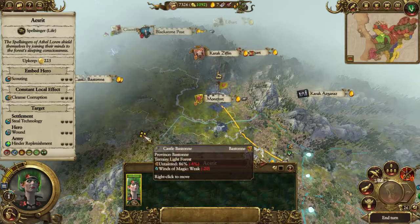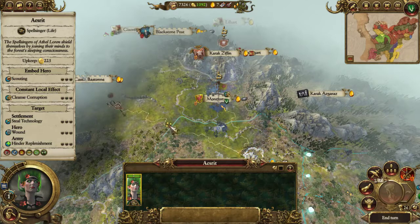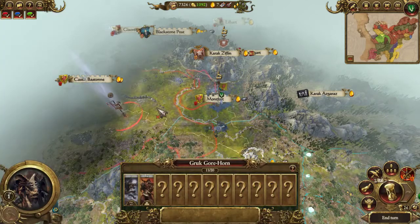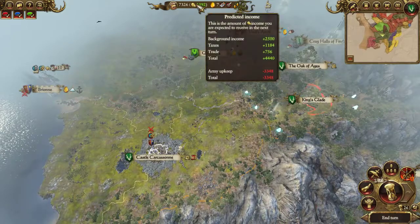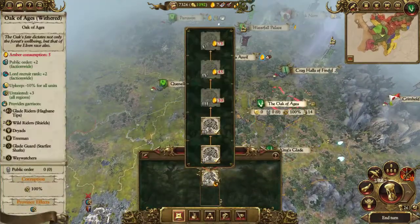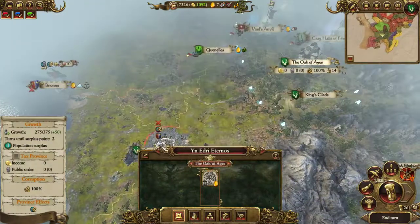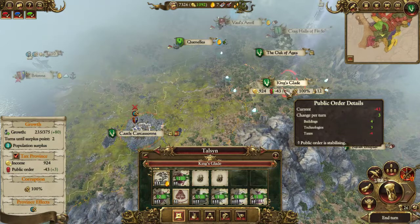Hopefully I can reach Montfort to steal technology and we might be able to see the Beastmen. Yes, there they are - they're not very scary, there might be two or three of them. The Oak of Ages went up - that's why my money's went up as well, because I've got minus 10% upkeep, Untamed plus 3 all regions and public order plus 2.